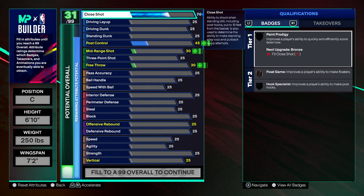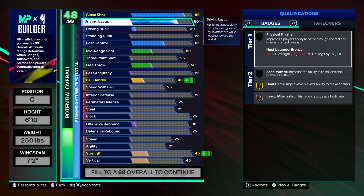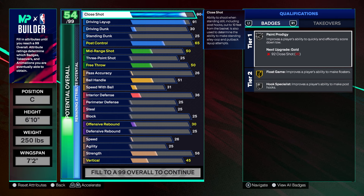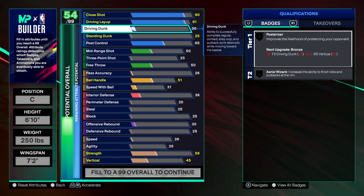Let's jump into the attributes. I went with a 90 on the close shot and a 91 driving layup. I know guys are probably going to say why go so high on close shot and driving layup, but this year if you turn shot timing off it's really overpowered. If you're playing a game you've probably seen people not timing layups — real player percentage on layups is just absolutely broken. So high layup, high close shot, you're going to be making everything down low. Interior defense is pretty broken too, you really have to be in good contest position to get stops.